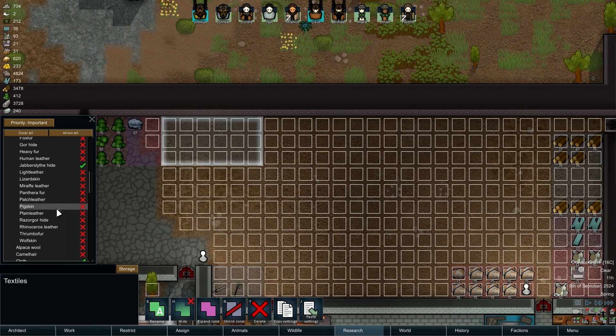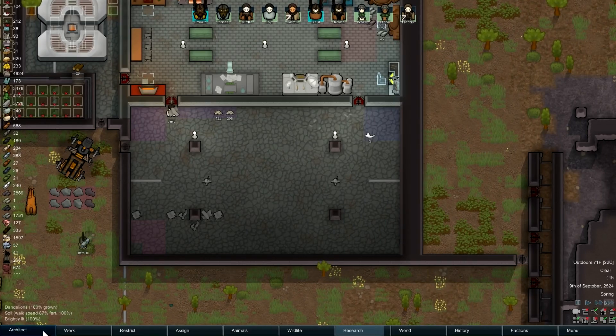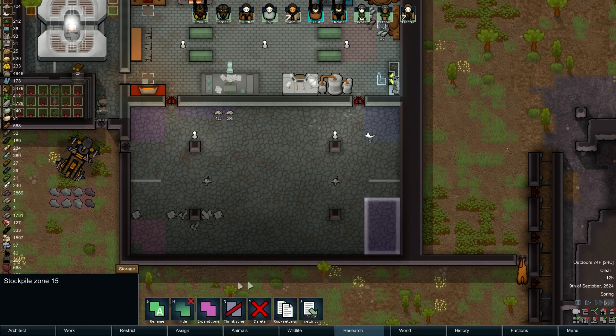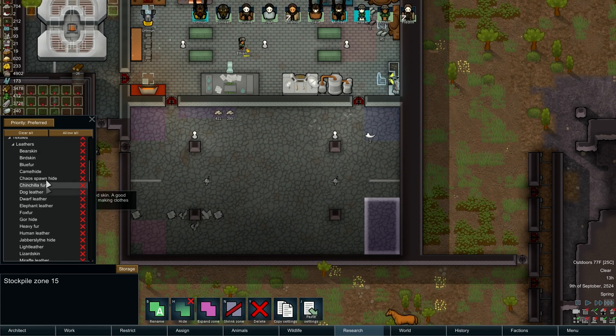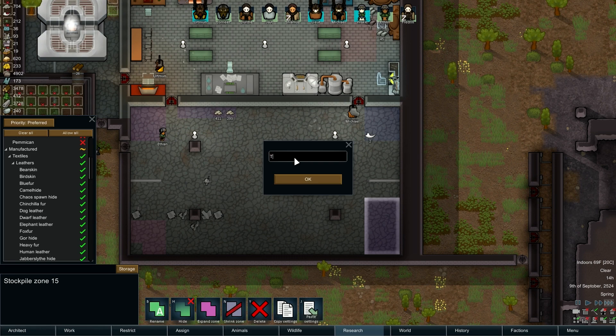Let's see where that leaves us. Then we'll put another zone down here for textiles - not too close to that power conduit though. This one's going to be preferred so stuff ends up at the top first. But this is going to be all textiles as well. Then we'll name it - Textiles Trade. Yeah, that's good.